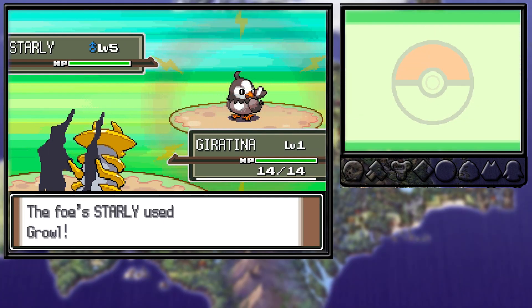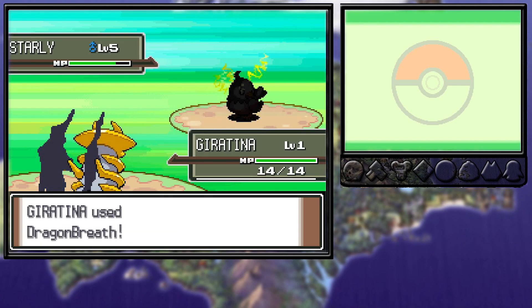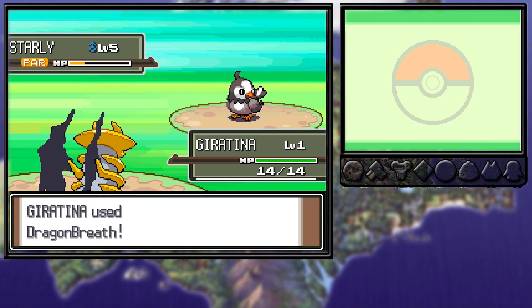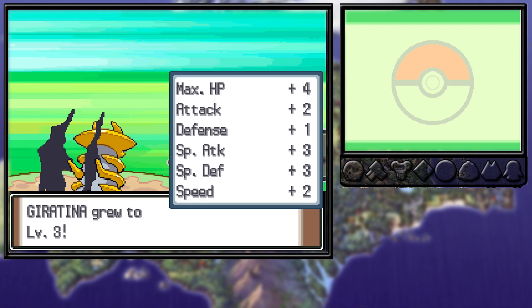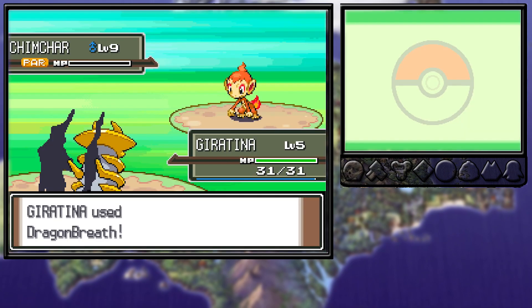Giratina's first moves are Dragon Breath and Scary Face, and Dragon Breath has the chance to paralyze. With no training, our level 1 Giratina was strong enough to beat a level 5 Starling, which is actually pretty insane. Growing us to level 3, then 4, and 5 by the end of the first route, decimating our rival and just about every Pokemon in our path.